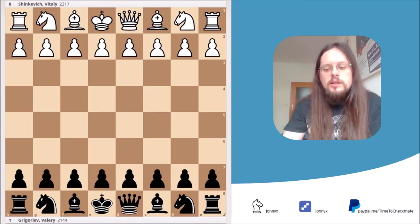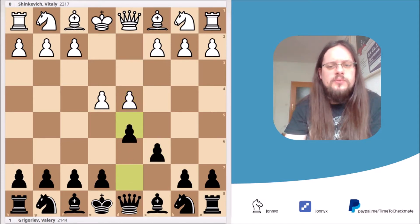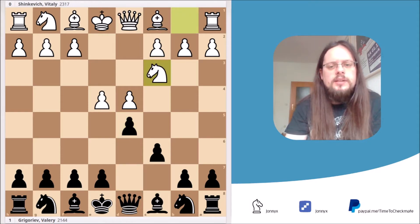The game started with the move e4 and here Black responded with c6 — this is known as the Caro-Kann defense. White grabbed the big center right away and played d4, and Black attacked the center with d5. Now White developed the knight to c3, protecting the e4 pawn, but Black captured it anyway and White recaptured.